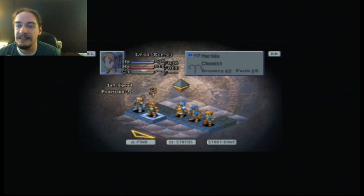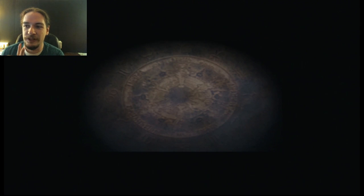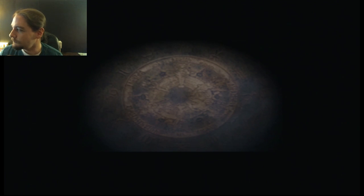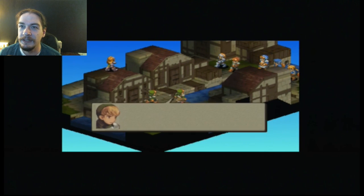My basic strategy is to send my two squires to the right to fight the two squires over there, while Ramza and Delita go to the left. Then my chemists can back up both of them. The weirdest thing that can happen here is sometimes your chemists will have Move-Find Item learned — I don't think there are actually hidden items on this stage though.